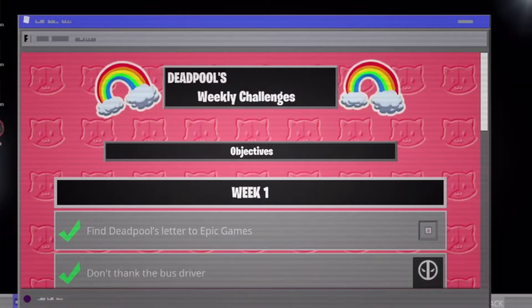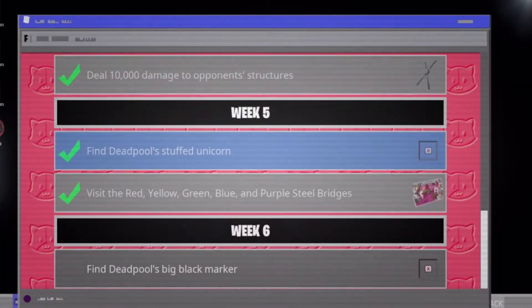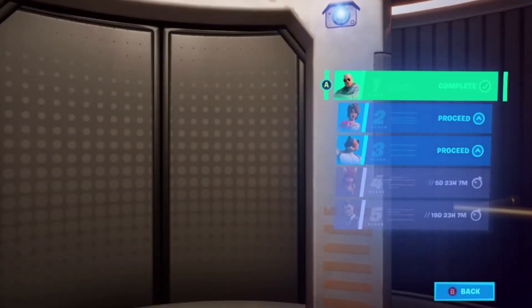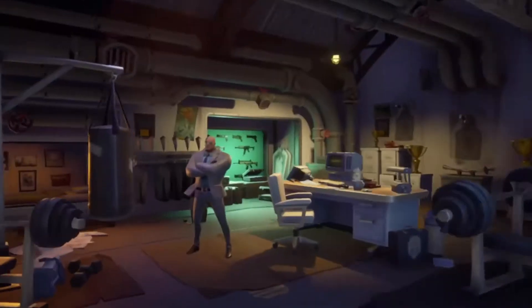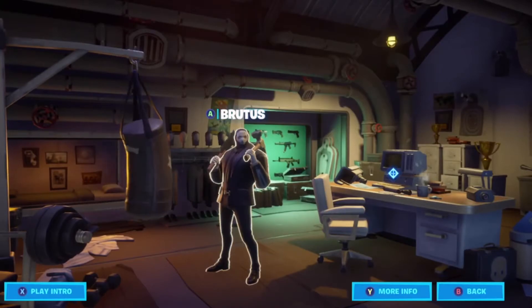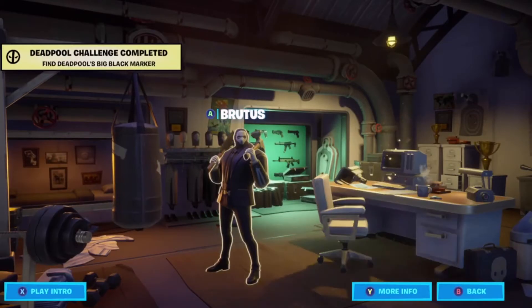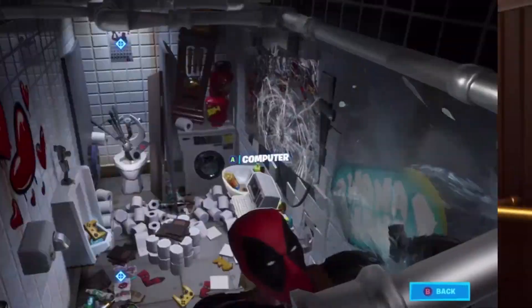Hopping into the computer to see what the challenges are for week six - the first challenge is we have to find Deadpool's big black marker, which is going to be around the battle pass menu. If we head over to Agents and flick into Brutus, we've already had stuff here before, but his big black marker is right to the right of Brutus on the desk. We're going to click on that and that is our first challenge complete.